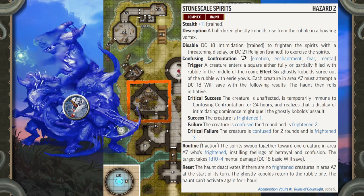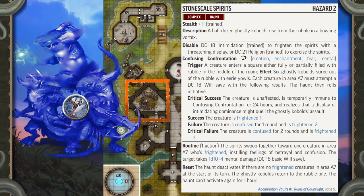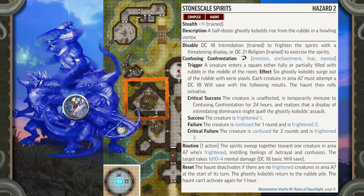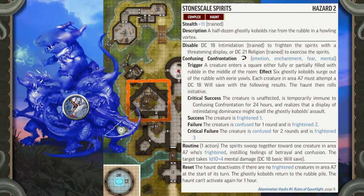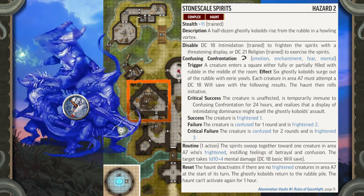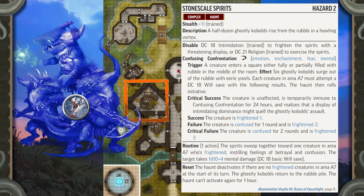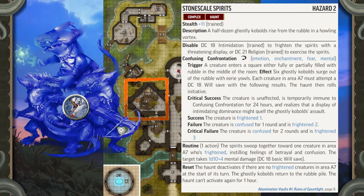Stonescale Spirits is a level 2 hazard and a complex haunt — a half dozen ghostly kobolds rise from the rubble in a howling vortex. Treasure: With a successful DC 20 Perception check, heroes searching this room find many tiny bones scattered in the rubble; 30 minutes of work can uncover 6 kobold skeletons. Destroying the bones or removing them all from this room permanently disables the haunt. A hero who's trained in Religion, or who succeeds at a DC 15 Religion check, realizes the connection between the bones and the haunt. If the heroes discover the kobolds' bones, they also find several treasures: 3 gold pieces, 20 silver pieces, a box with components for a cowtrop snare, a wolf fang, and a vial of black adder venom with the words 'YUM' clumsily written on it.